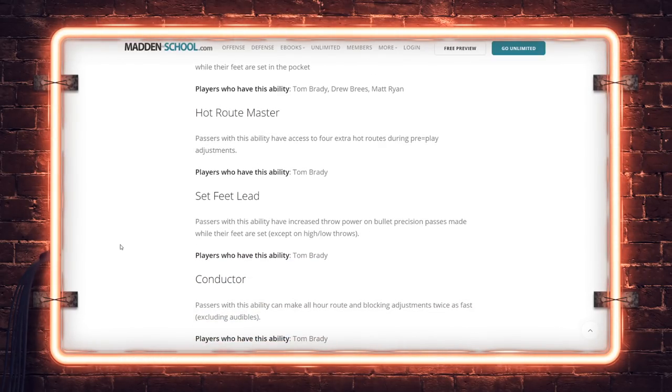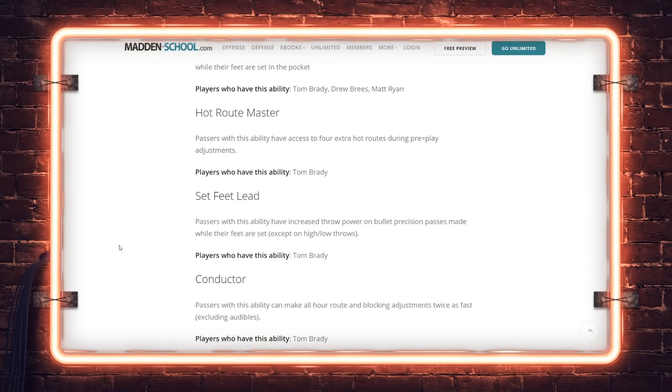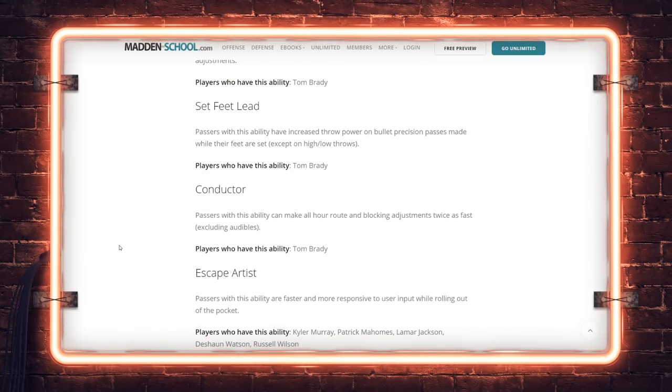Set Feet Lead — passers with this ability have increased throw power. The lead abilities this year are a little misleading — they don't actually put the ball in a weird spot, they just get the ball from A to B more quickly with pinpoint accuracy. Tom Brady has this lead ability. Conductor: the ability to make hot route adjustments twice as fast — nothing much to say there.